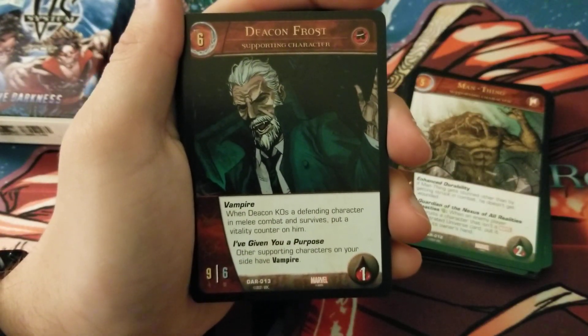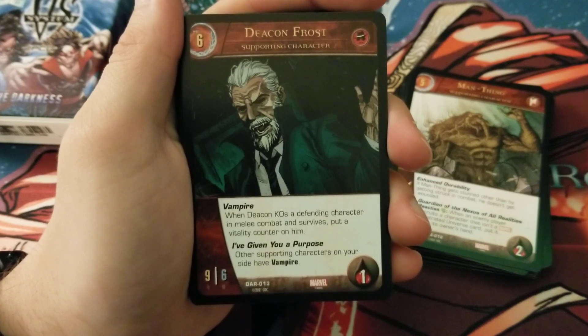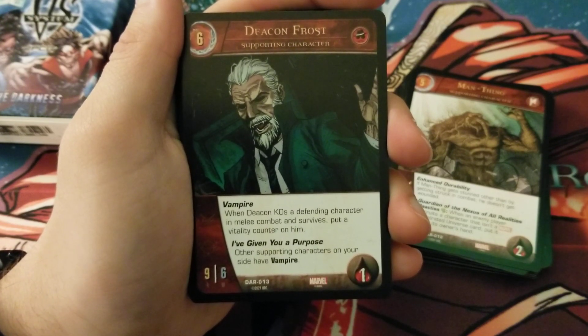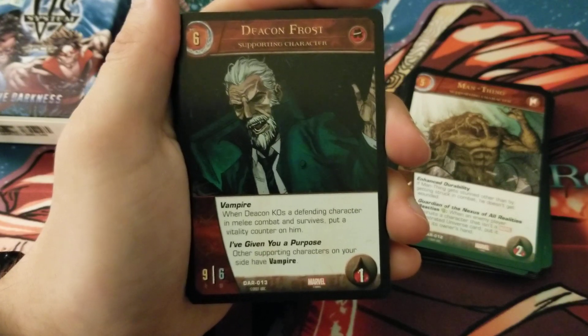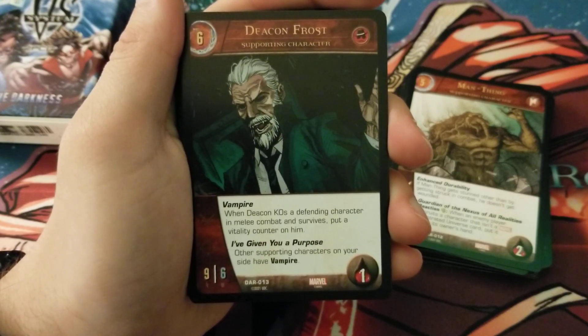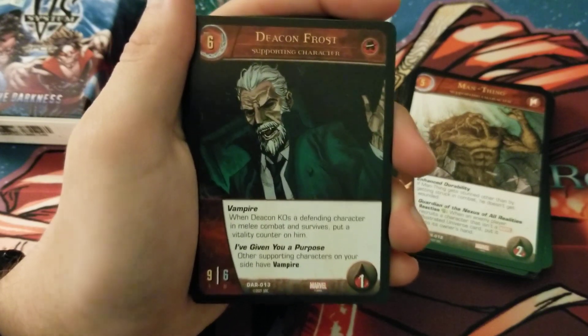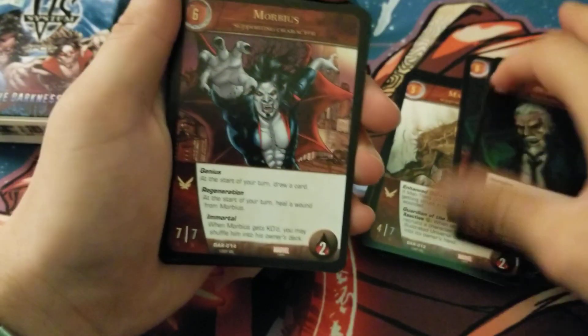Deacon Frost supporting character — he's a 9/6, 1 health Underworld character. He's a vampire, so if he KOs a defending character in melee combat and survives, put a vitality counter on him. He has I've Given You a Purpose: other supporting characters on your side have Vampire. He makes everybody else a vampire — that's really cool. Underworld needed a good six-drop and this is it.